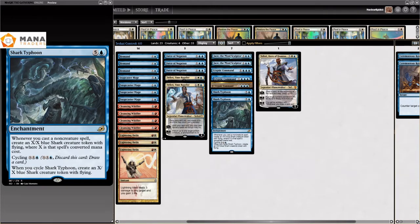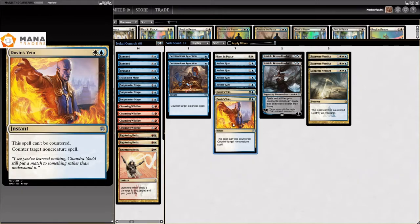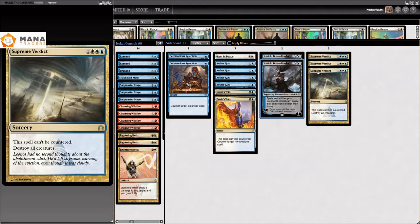For the sideboard: Ceremonious, Aether, Gaster, Recipes, Dolphins, Veto, Ashiok, and Supreme Verdict. With that being said, this video is being sponsored by Mana Traders. Check the link in the description down below.